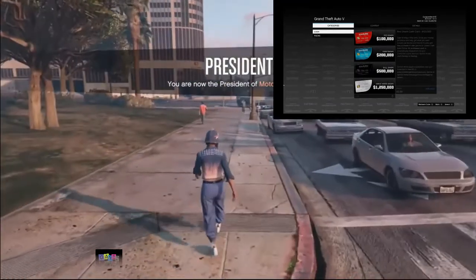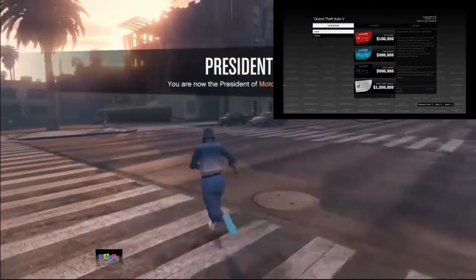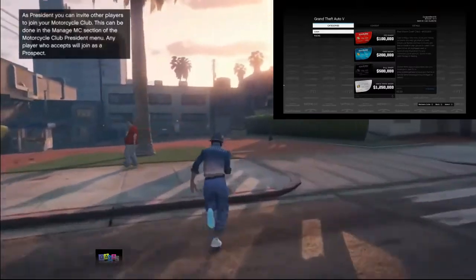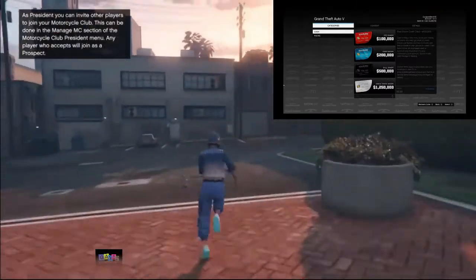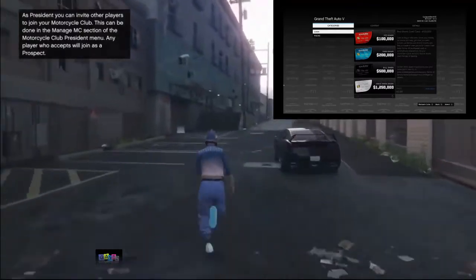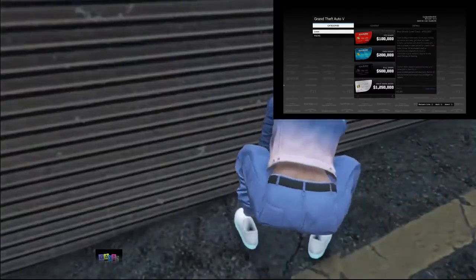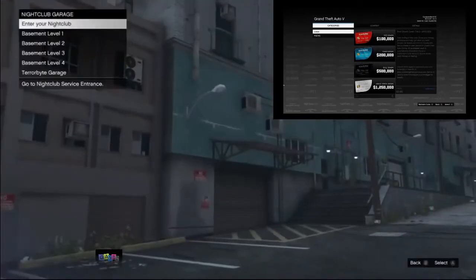Go to your nightclub and once you're inside, drive the car you want to duplicate out of your nightclub service entrance. Select 'nightclub service entrance,' get inside your car, and drive it out.